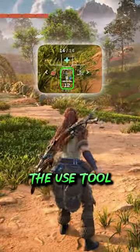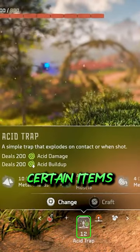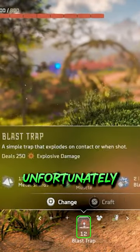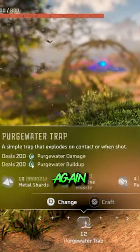You can hold down the Use Tool button to edit how items are organized, and even disable certain items from showing up at all. But unfortunately, when you loot another copy of a disabled item, it will pop its ugly head up in the toolkit again.